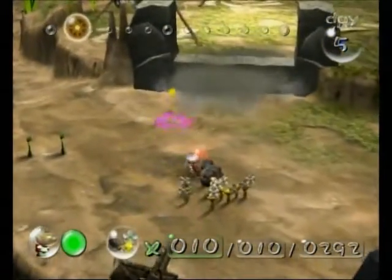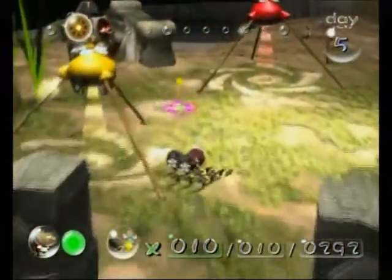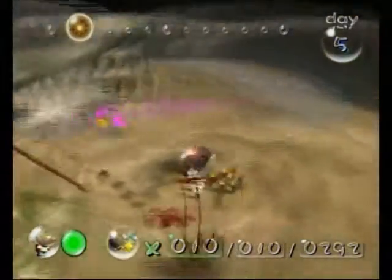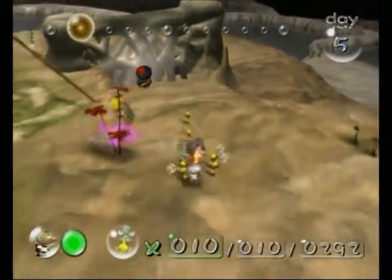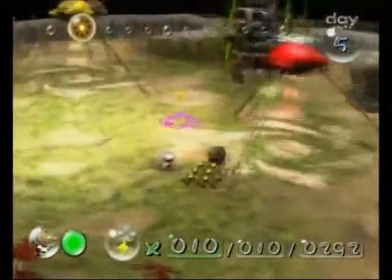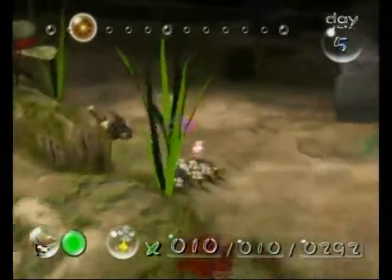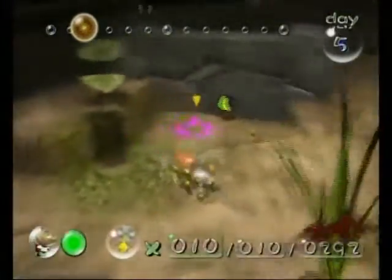Oh, that was very close — I was afraid that the Pikmin would get caught up in the blast. We have three more bomb rocks — I guess I could use them to tear down this wall as well. This wall is pretty much weaker than the rock wall, so it'll take less bomb rocks to do. That one is white, so it takes two bomb rocks for it to be destroyed. And we have another one over here — let's go ahead and do some slight damage to it.